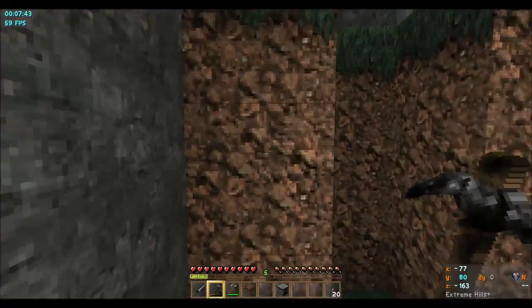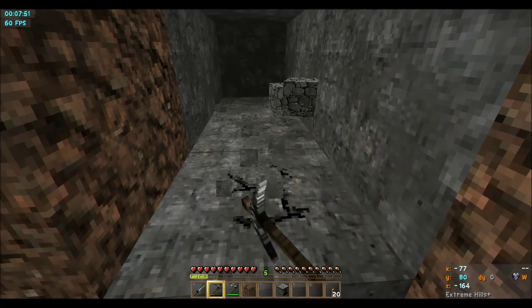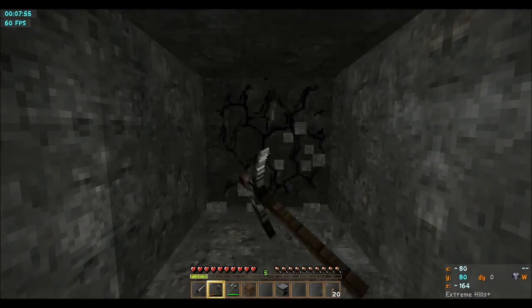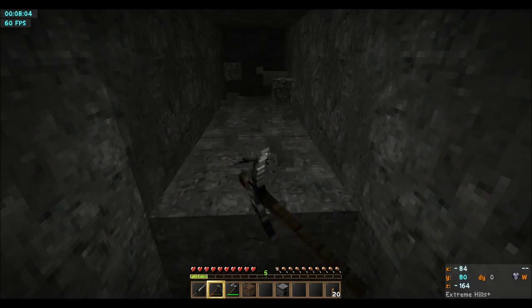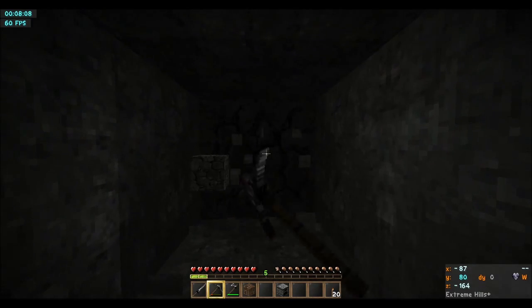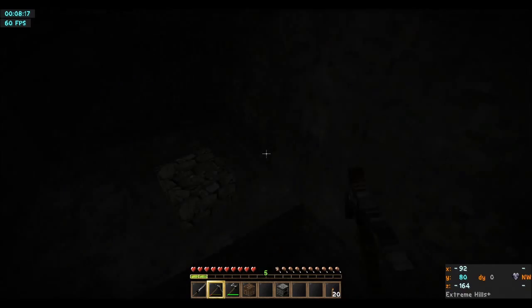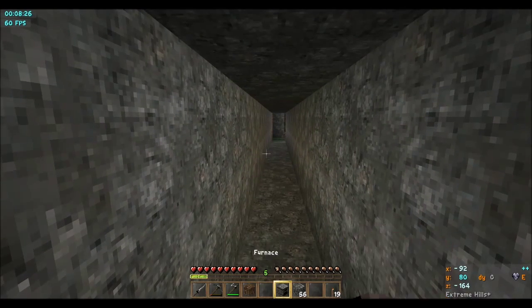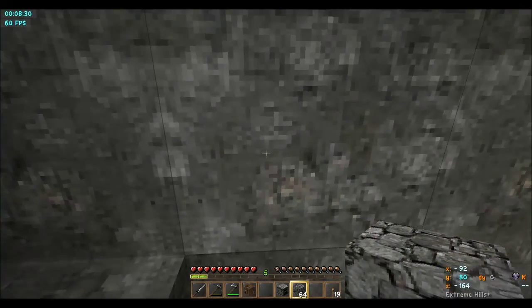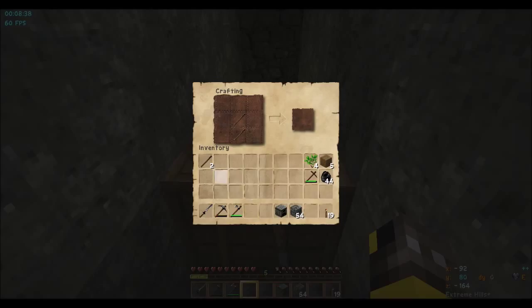I think I'm gonna need to make another pickaxe. Negative 92, 78 — let's just go through the mountain, shall we. I know this is an odd way to get there, but why not. Is there a giant cave? Negative 92. All right, some of this — I'm gonna need to go get some wood. I want to know what's happening. Maybe I should get wood before I get there; turn around and go back outside. Kind of why I made the axe.